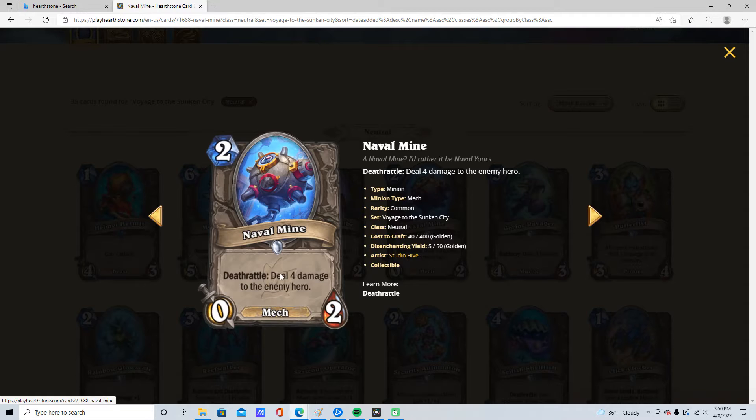2/0/2, Deathrattle: deal 4 damage to the enemy hero. 1 star. Goblin Bomb was not good, Naval Mine is not going to be good.